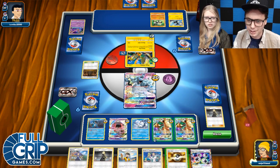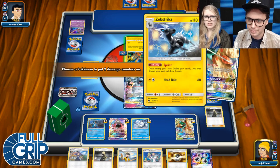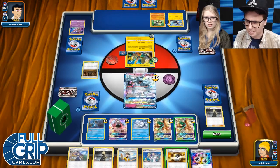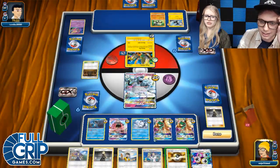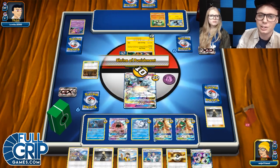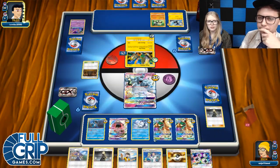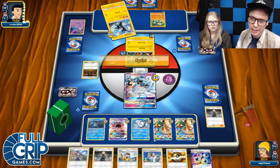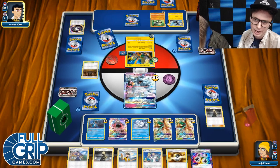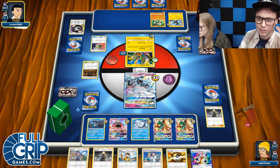Next turn, you could probably knock out something with Swampert. That Zebstrika's gotta go. Potentially should have put the DCE just on the active — live and learn. That should be the blue Ninetales. If you can get a Guzma next turn to take out the Zebstrika, I don't think they've got much going on other than the Zebstrika. These Passimians are dangerous because they do more damage to evolved Pokemon. I need to find another Guzma. I kind of messed things up last turn.